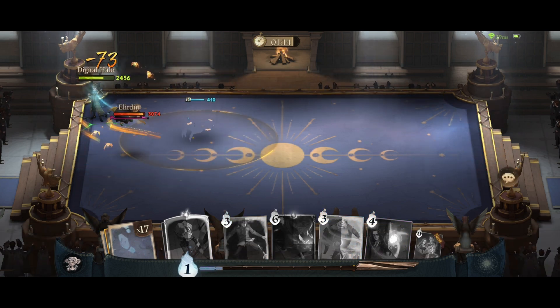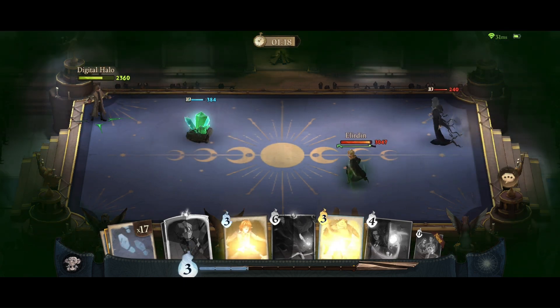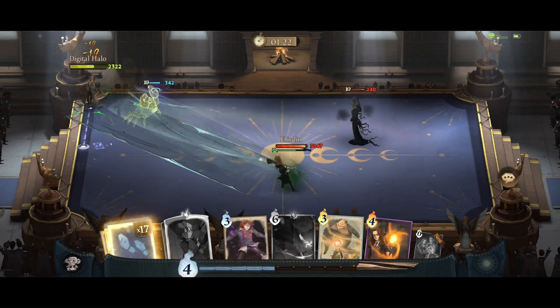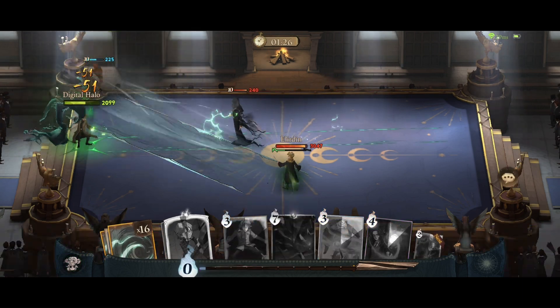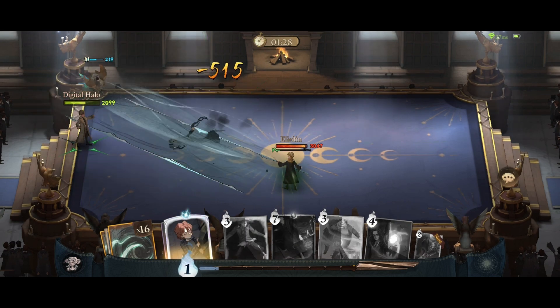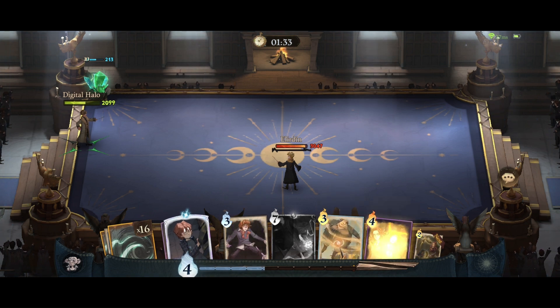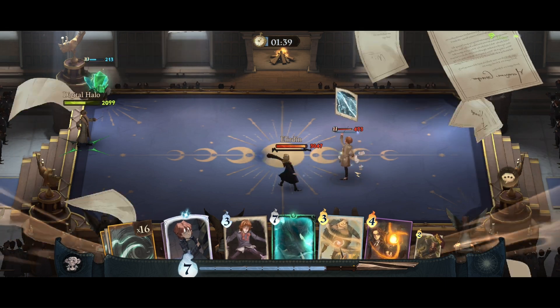Looks like he's going to summon Death Eaters pretty soon. That's a free Avada Kedavra stack right there. He pushed Fire Crab away from his Death Eaters with Crucio — he did our job for us, he protected our Fire Crab, although now it's in a useless place. If he summons anything else it dies to Avada Kedavra.